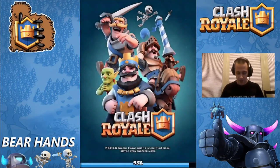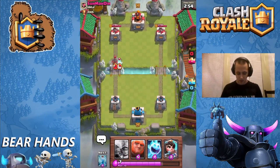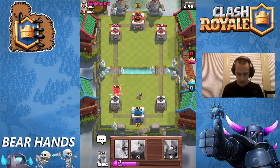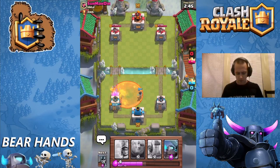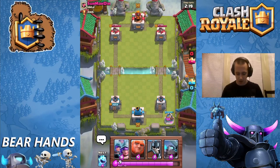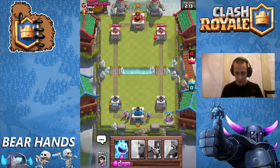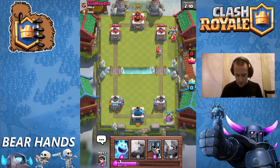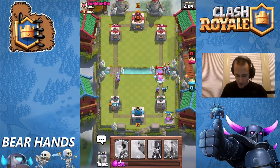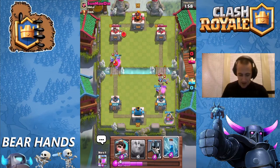We're going to jump into a battle — see who we find. Sum-a-dee. Let's go ahead and try to shut this down a little bit. I'm going to split — one Musketeer over to the right to deal with that Valkyrie. Let's throw an Ice Spirit down and a Mini Pekka to counter the Hog that's coming in. That Musketeer is going to do tons of work — pretty good counter there.